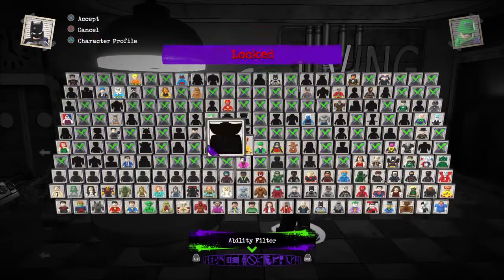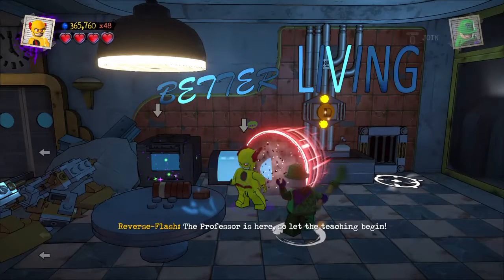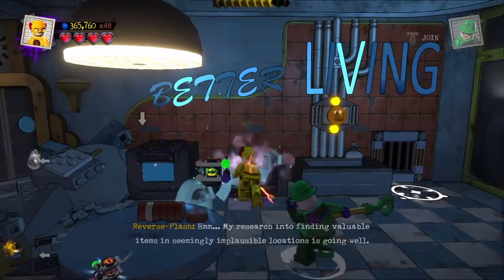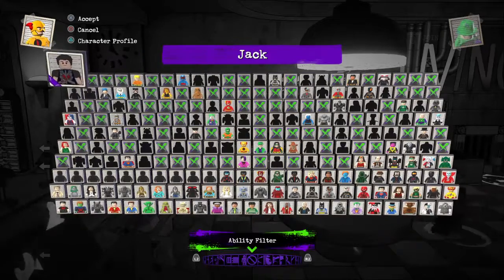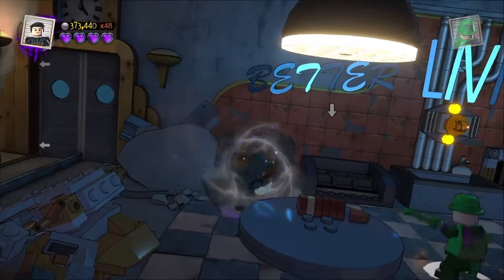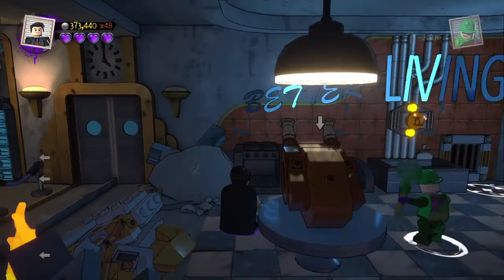Actually I just realised it's probably easier if we do it as one of the Flash characters. The professor is here, so let the teaching begin. That's minikit number 1. Now if your custom character still has the ability, then you should be able to do this without any issues, unless of course you've obviously unlocked another character that can do it that isn't your custom character.